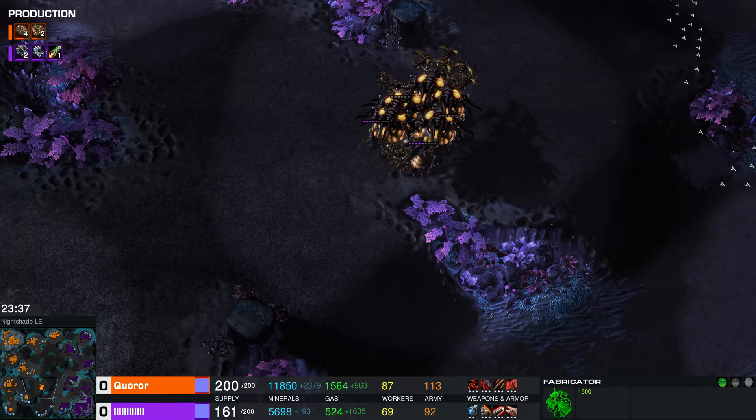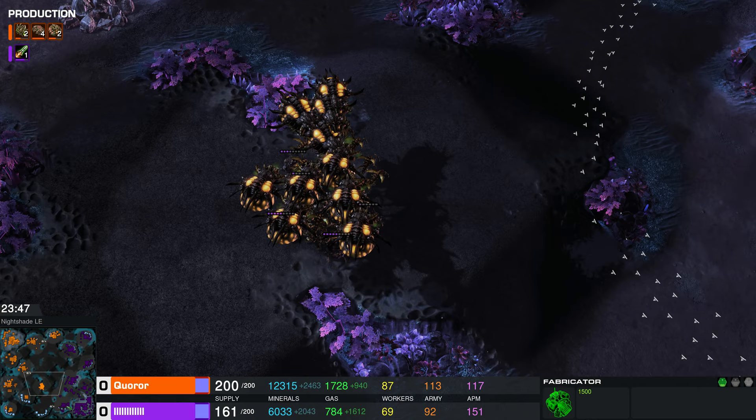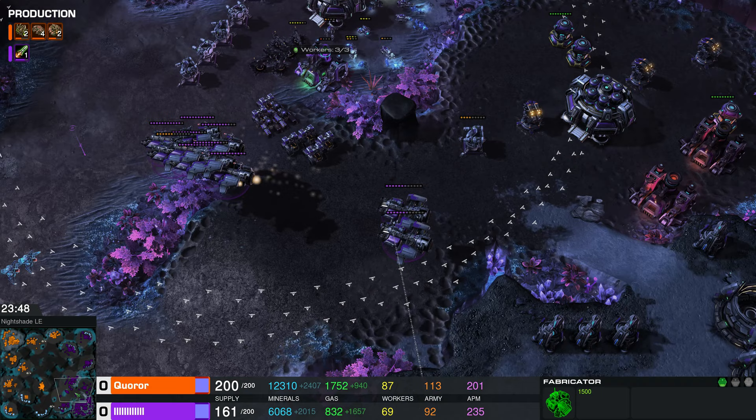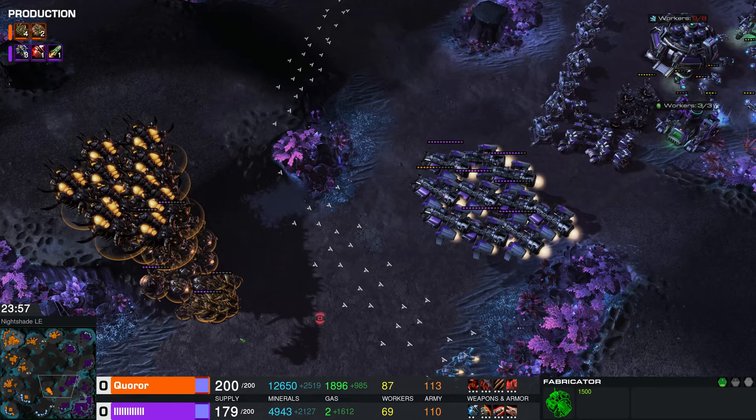Those Leviathans are looking so pleased with themselves. Quarar is completely maxed out so he's going to double expand — his bank's over 12,000. I feel like he's got enough minerals to re-max at least twice, but not with gas though. Both players are really struggling to get gas right now — I guess that happens when you start focusing on those capital ships.